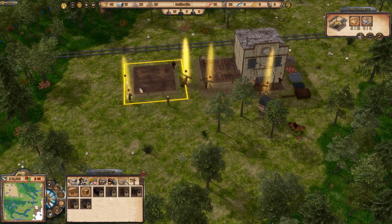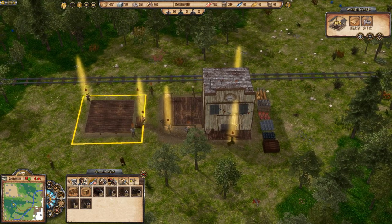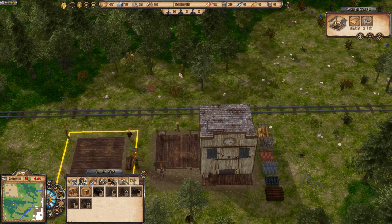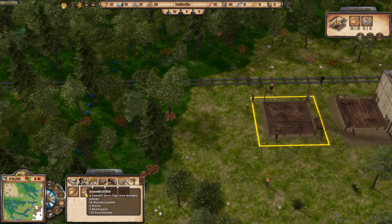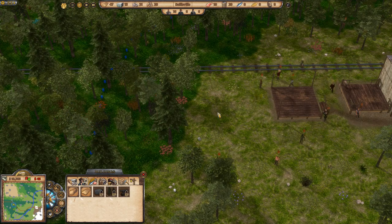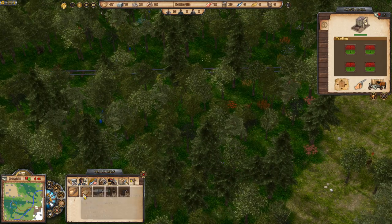How do you get money? Primarily from rents of people living in houses, so we want to build houses. To build shacks you need a lumberjack and a sawmill, so let's get those built. I need more room to build, so I can spend five thousand to expand our territory — we started with twenty thousand. I'll spend five thousand and you'll see the territory boundary moves out. Now I can place the sawmill out here.